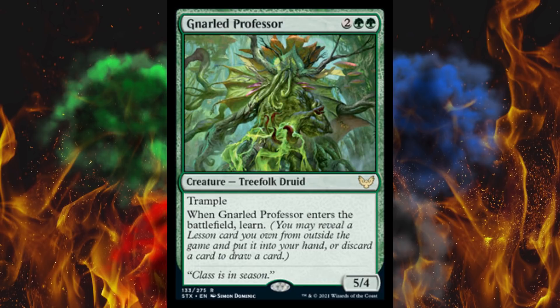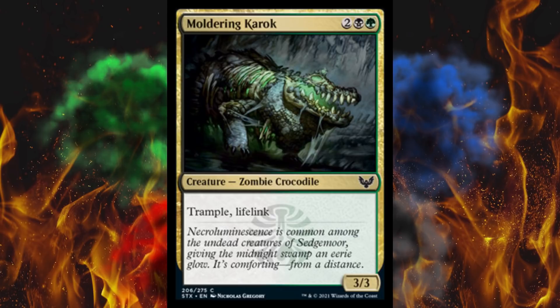Next up, Moldering Karocroc. It's a Karocodile — I guarantee every single YouTuber made that joke. A 3/3 for 4, zombie crocodile, and it has trample and lifelink, which is pretty badass. Didn't they have something like this in Eldritch Moon or Amonkhet? I want to say something really similar to this, almost identical — in fact I think it was a crocodile. This might actually be a reprint. This is a damn cool card.